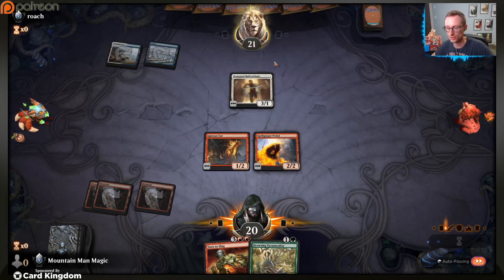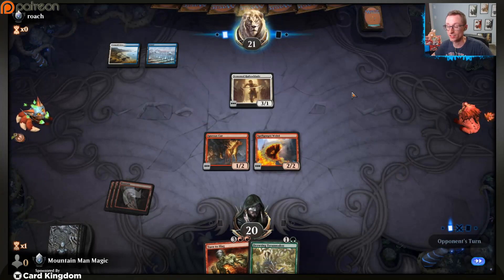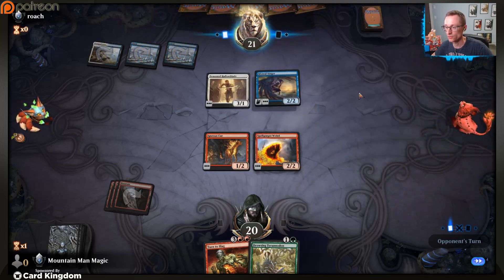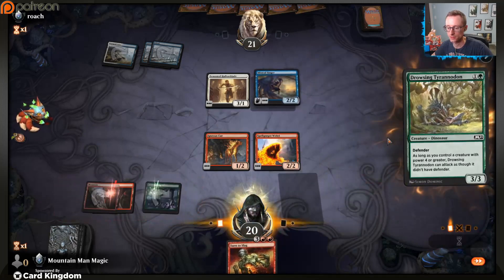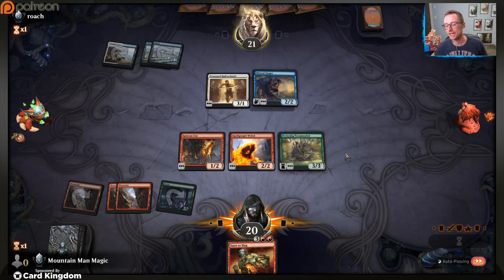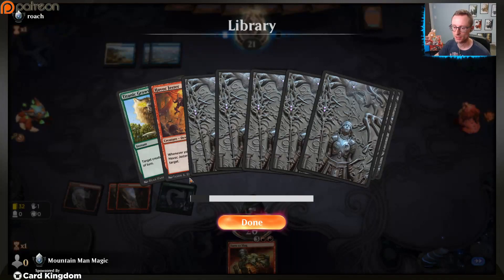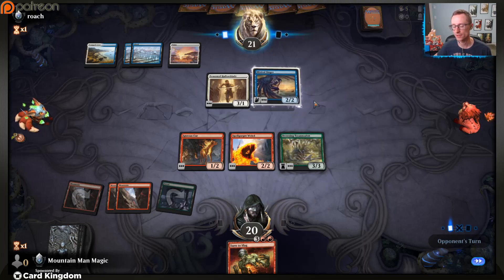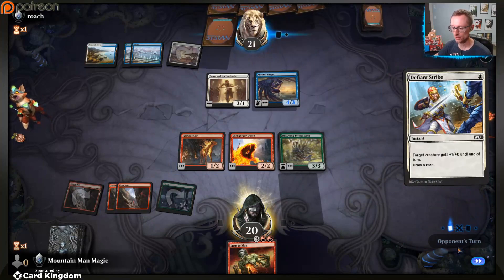This is just - what is happening? Alright, well thank you variance for not kicking us in the teeth immediately. Let's keep this, get rid of that, keep you, get rid of you. At least variance let us get to four wins and earn most of our gems back before completely ruining everything. But I will say I've won a couple games with this mulligan into five - you just get a couple ideal draws and you're good.